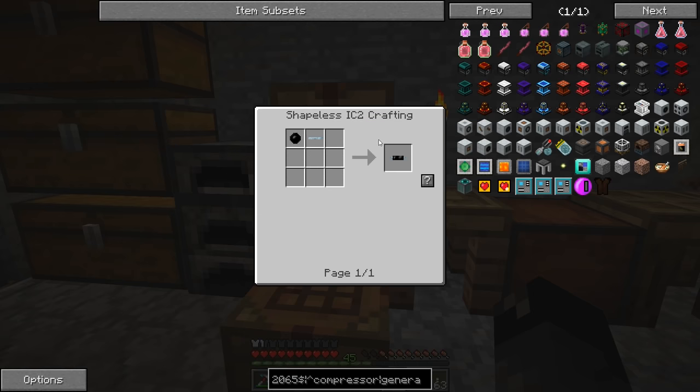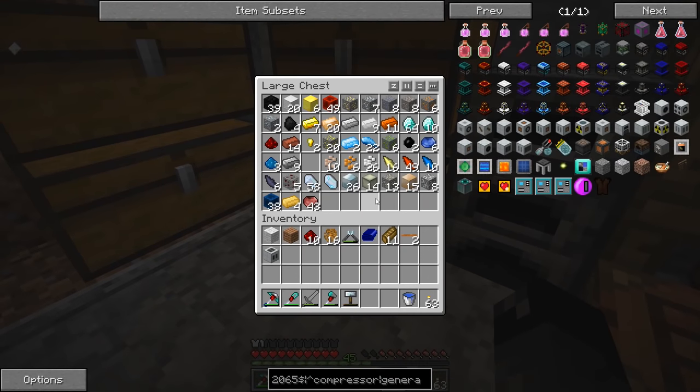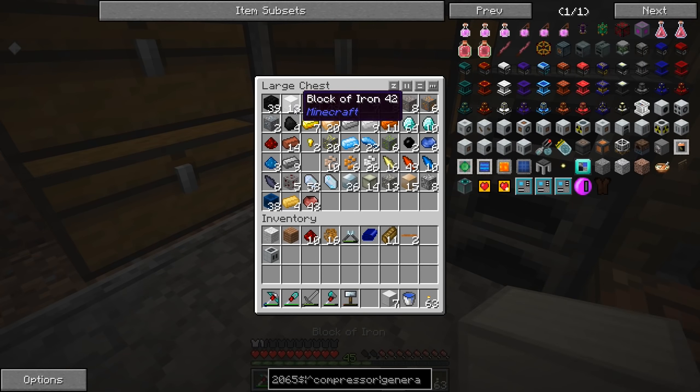Let me go ahead and make one of these generators. We will power up our metal former and hopefully be able to roll out some plates. I don't think we're going to have quite enough steel, so I should probably get some more of that cooking up. Let's go ahead and do that and we'll be back.